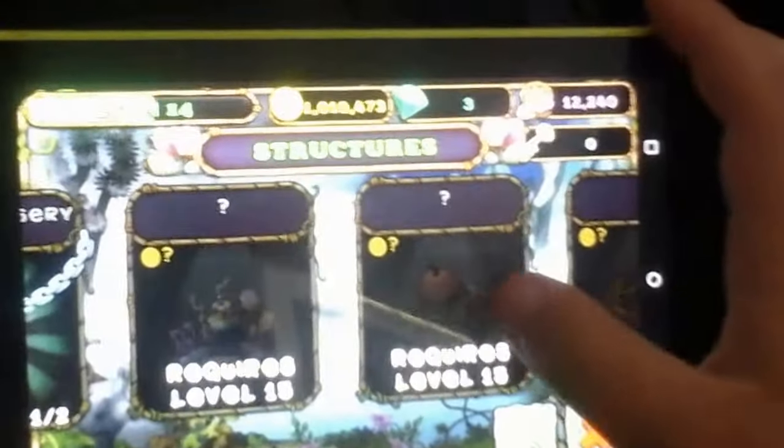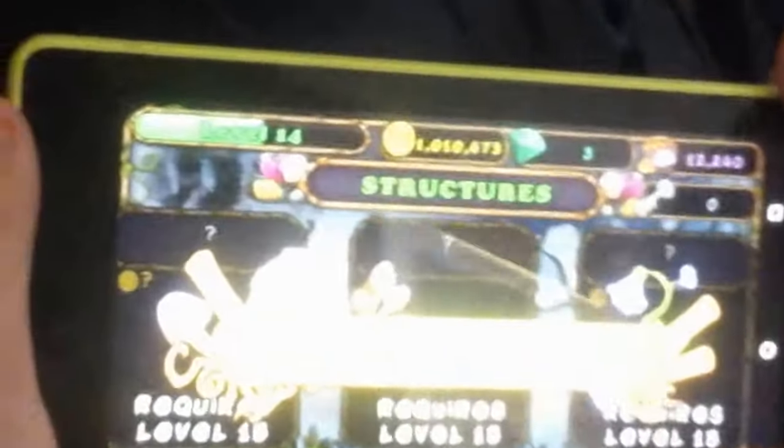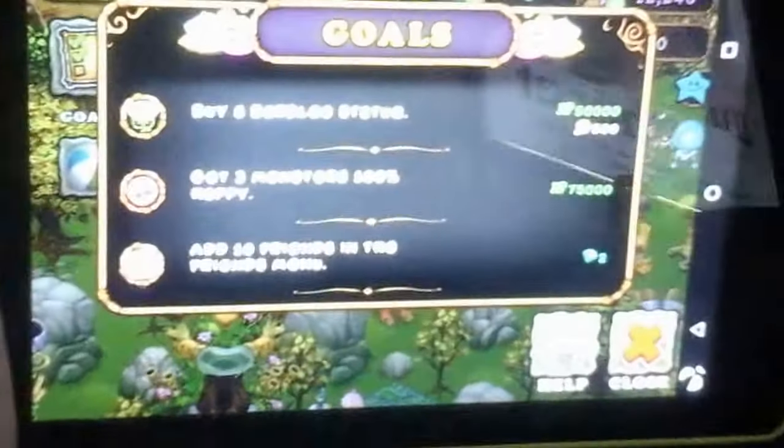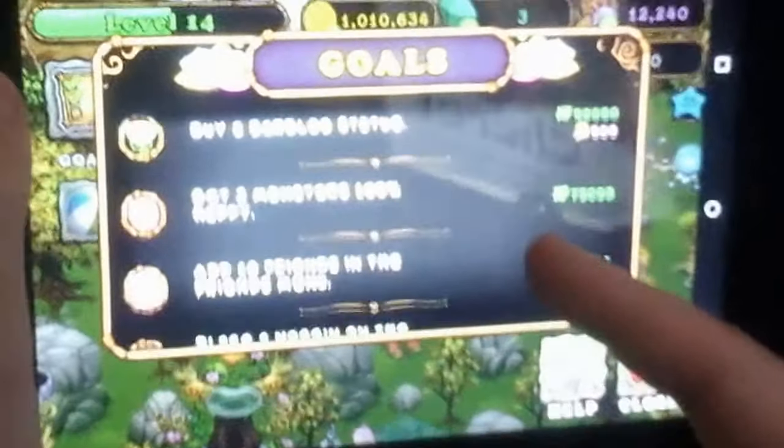What the heck is this? That's a storage hut. I know that because I'm level 16, like I said. How do you get money again? By the golds. Buy a bar-blue statue — gets 300. That bar-blue statue gives you a lot.